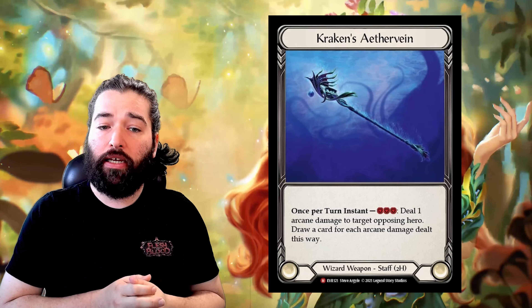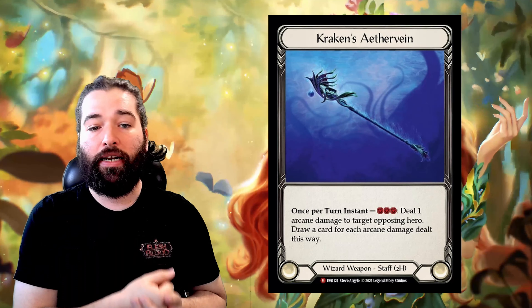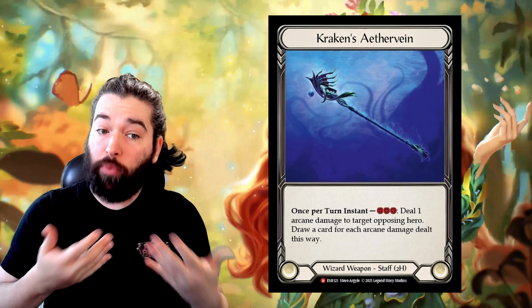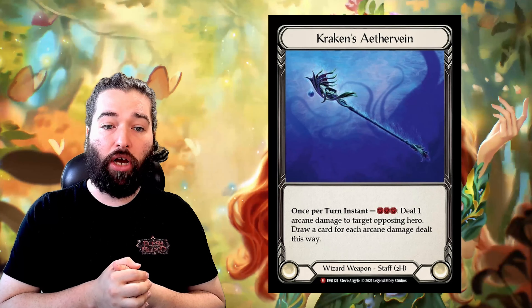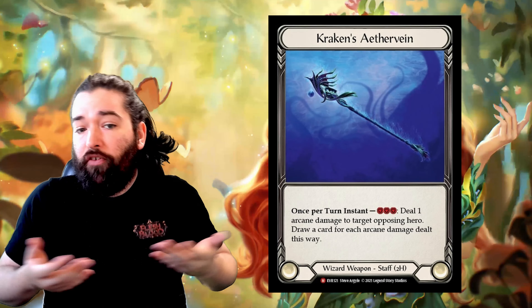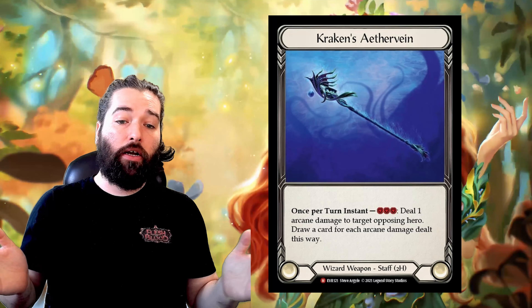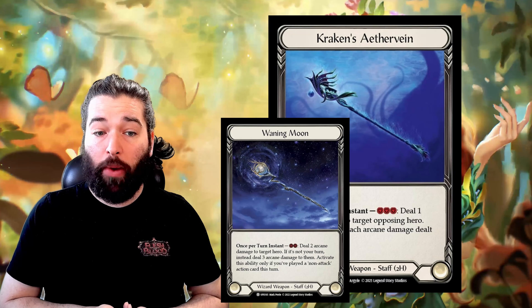Let's start by talking about what makes this all work. Kraken's Aethervein is a wizard staff — as an instant once per turn, you can pay three to deal one arcane damage, then you draw a card for each arcane damage dealt this way. The problem with this before was there was no practical way to modify the damage, so functionally it was pitch a blue and ask your opponent if they'd like to block it, and if not, you get a free damage and replace the card you used to pitch. It was incredibly fair, to the point of not being very good, especially when its competition was Waning Moon.